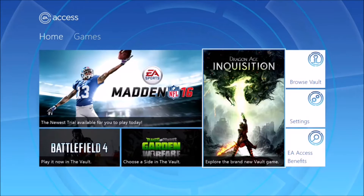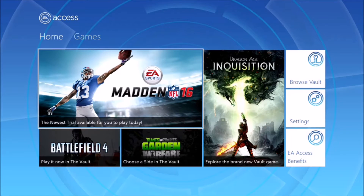So we'll just go to the main screen. They basically display a lot of the games that are coming out from EA, and they bring you games like Battlefield, Plants vs Zombies, and Dragon Age.